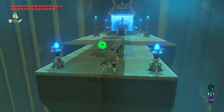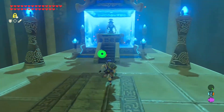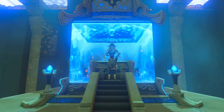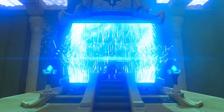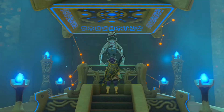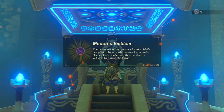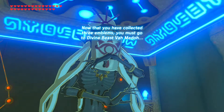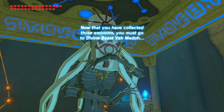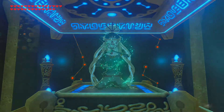There we go - all chests. So that's this one done. So all that's left is Vah Medoh again - or more so Wind Blight Ganon again. Hey, crazy Bob, how's it going? We must go to Divine Beast Vah Medoh. Skip - finally.